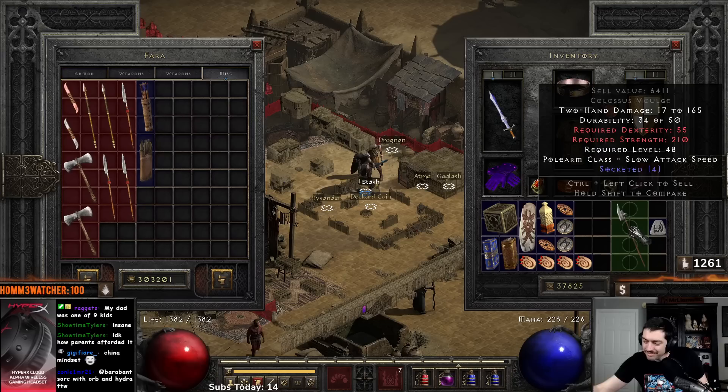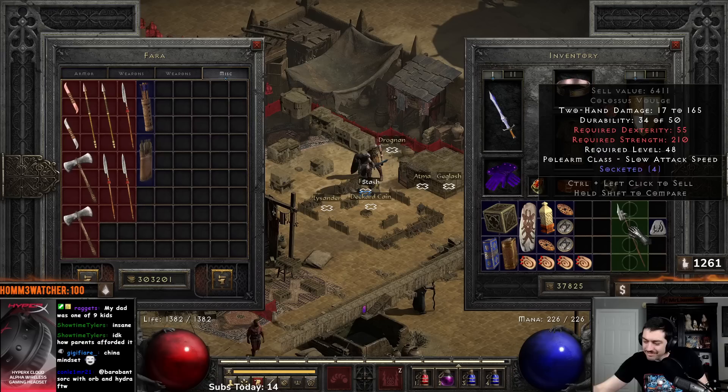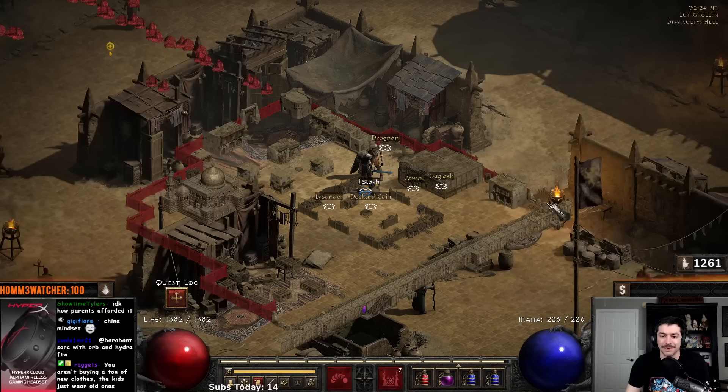A four open socket Colossus Voulge — obviously still 210 strength and we wouldn't have a mercenary with 210 strength for a long time. But hey, that could have been like an Insight or something.